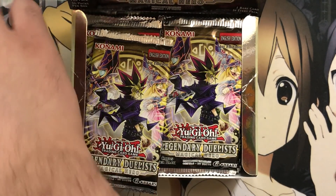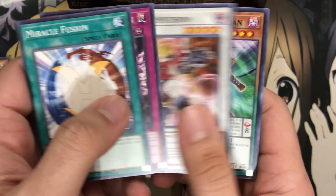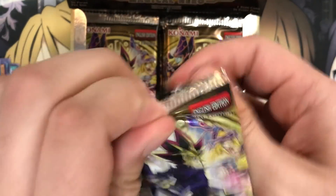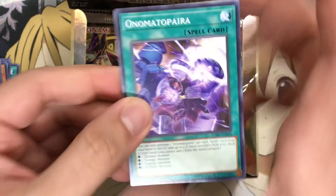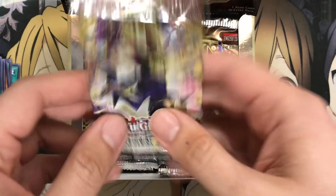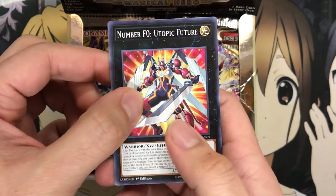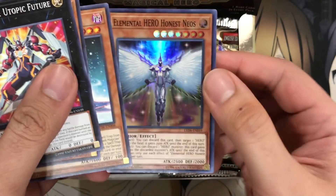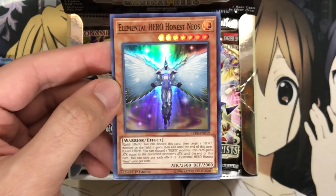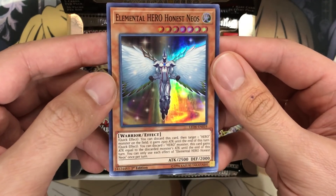I definitely want to get some blister packs for this set as well. The ratios are all over the place with blister packs, while booster boxes usually have a set amount. I pulled five Ultras from the first box, so we'll see if we get the same amount from this box. There's a Utopic Future and Wing Karibo. Oh - I didn't even know they reprinted it as Super Rare in this pack: Elemental Hero Honest Neos, Super Rare. This might be the first time it's been Super Rare - I know it's been Secret Rare, Gold Rare, Ultra Rare. Super Rare Honest Neos - that was definitely interesting.